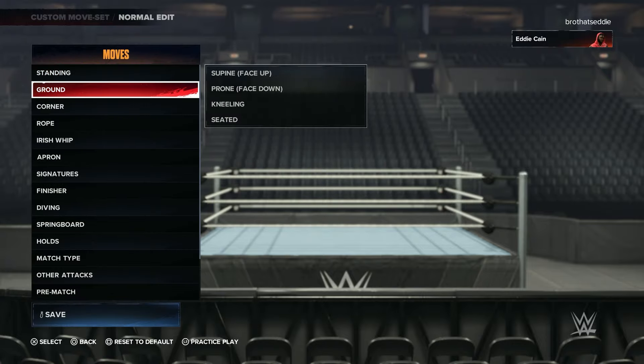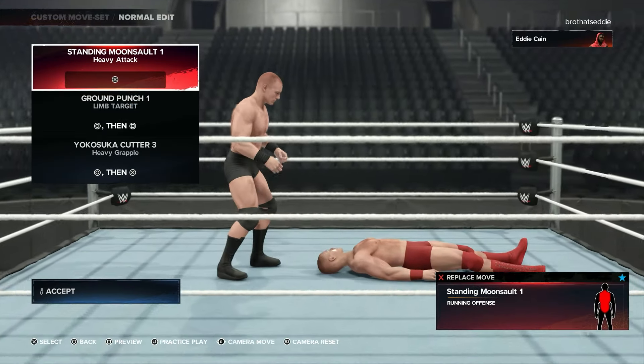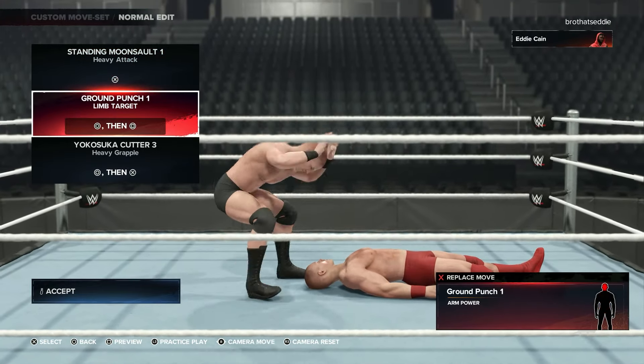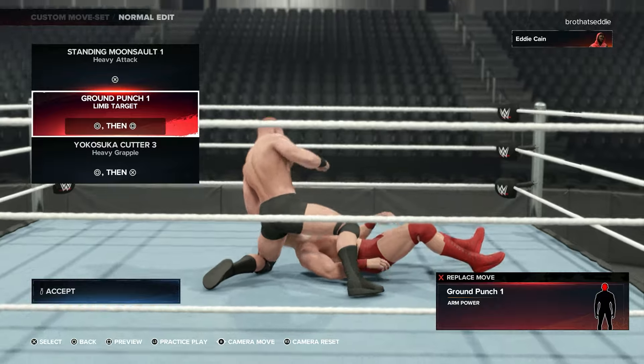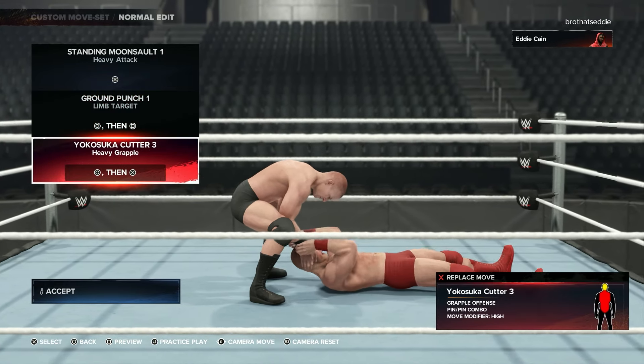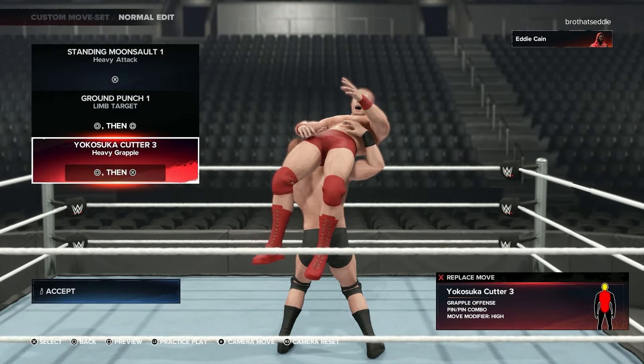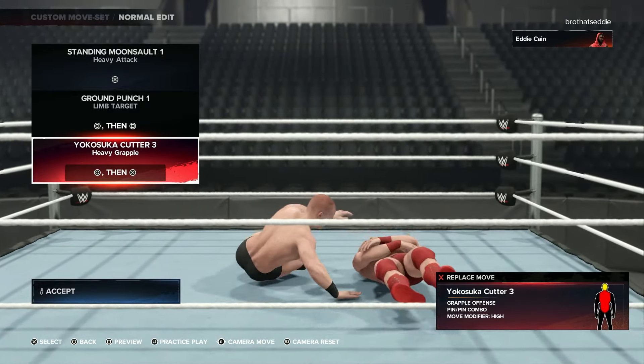Now, that's just a standing move — you got a lot more to go. Standing moonsault — anything with a flip in it, bro. Even though I'm a striker, I like to catch air, I ain't going to lie to you. Got the ground punches. I call this the Yakuza Cutter because I do not know how to pronounce that — it's probably Yoka Suka, but the Yakuza sounds way better.